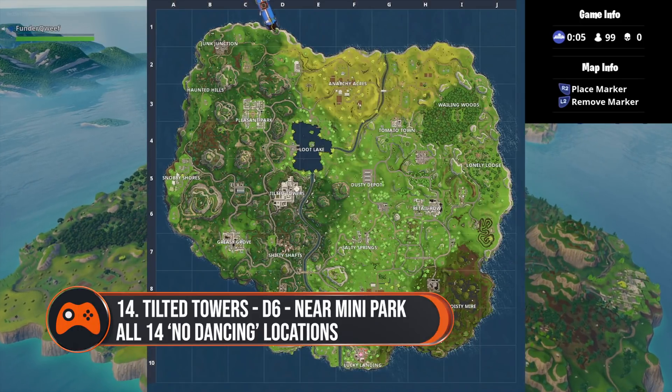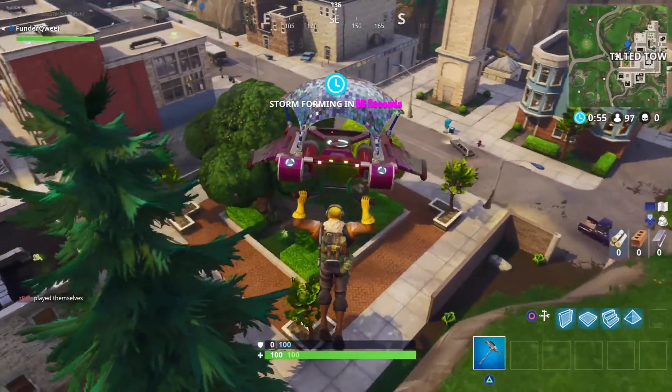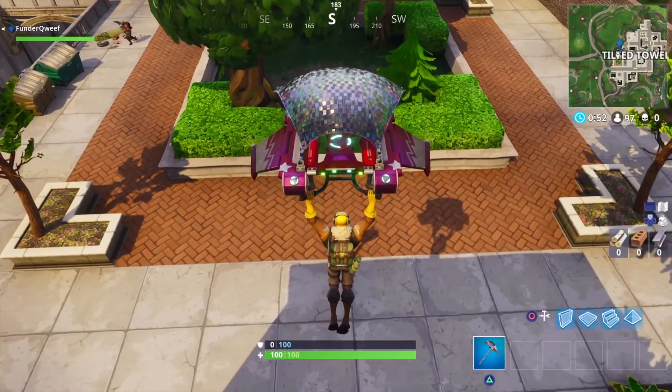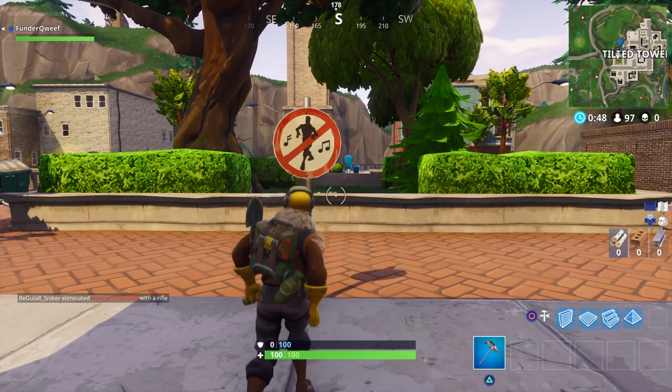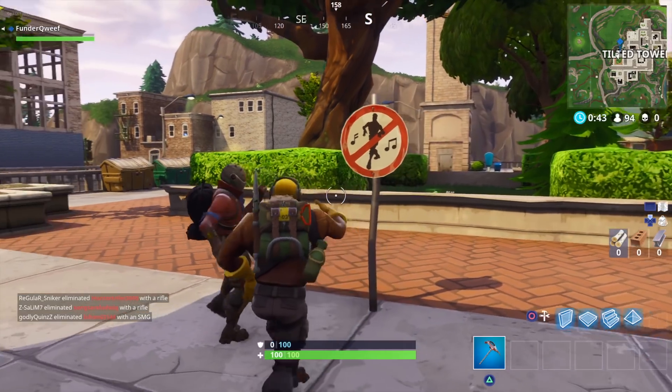Last but not least is in Tilted Towers. This one's going to be a little tricky as it's quite busy — classic Tilted Towers. The sign is next to the park towards the southwestern point, so head over there, give it a little dance, and then get out of there quick before someone shoots you down.